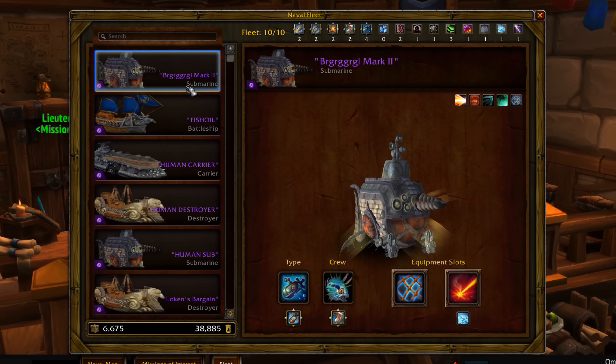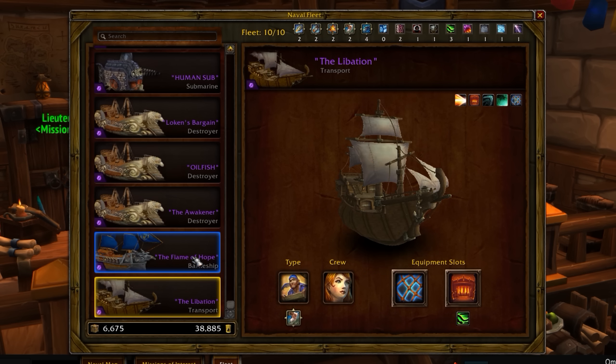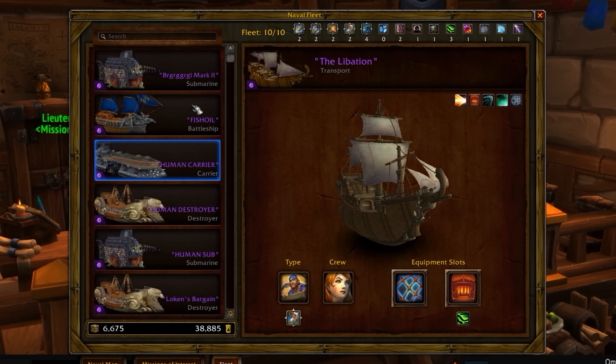So I'm going to take a look at my fleet right here. I decided to level up my ships to epic because then they get two equipment slots, which is necessary for this to work. I have one transport ship and a submarine — a human submarine with a human crew.